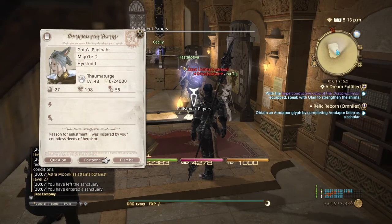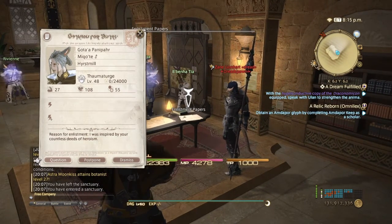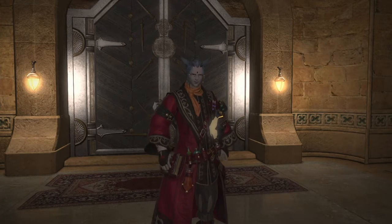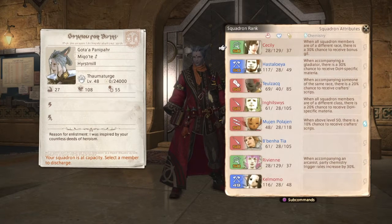You'll be able to either dismiss them, postpone the review, or question them. I will go into the question option, even though I already have a full squadron. Your gear is based on their level. So now you have three options: either dismiss, postpone, or recruit. If you have a full squadron, you'll have to dismiss somebody to replace them with the new one.